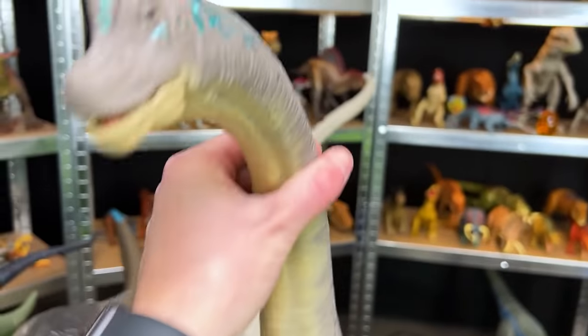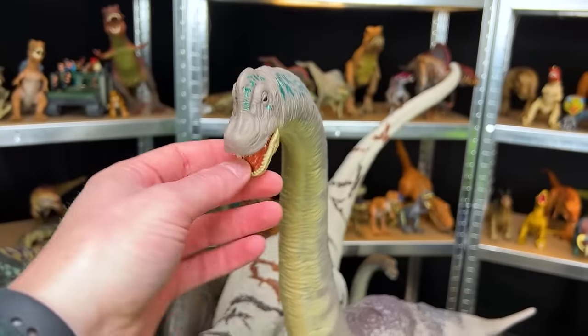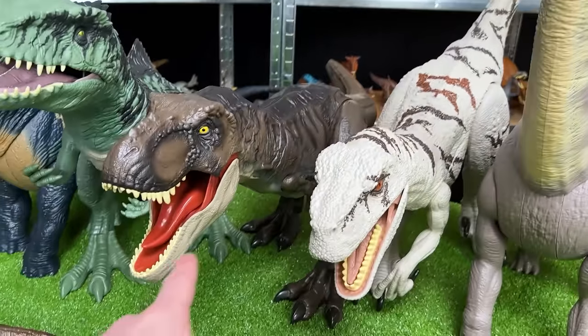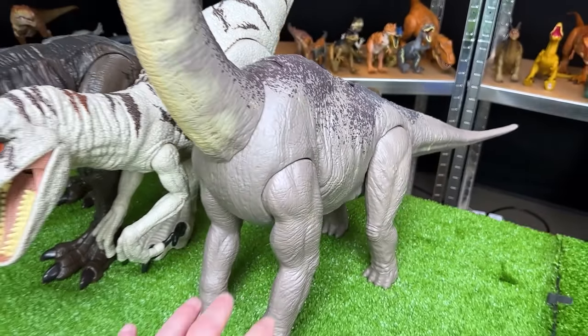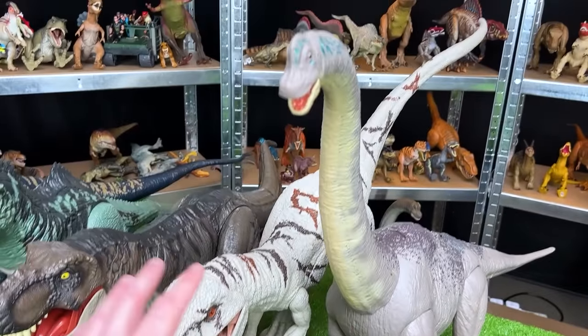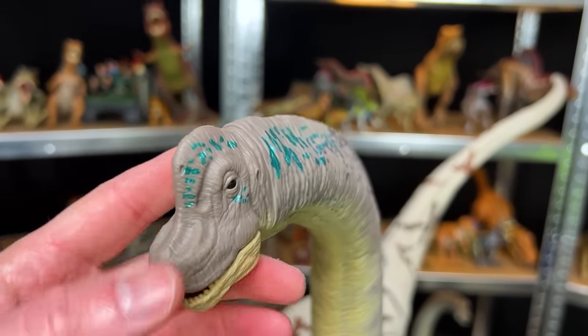The next biggest is this tall Brachiosaurus figure from Jurassic World Dominion. Now this dinosaur is a lot taller than these other dinosaurs, but its body is a bit smaller and it's just shorter in size overall, so that's why I'm putting it over here. It's got some pretty cool detailing — the blue coloring around its head.